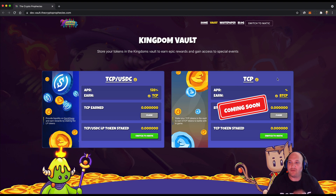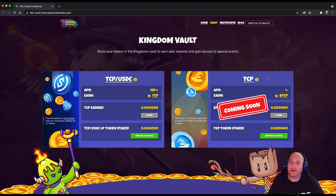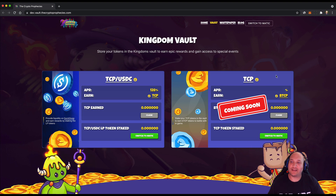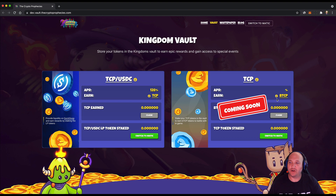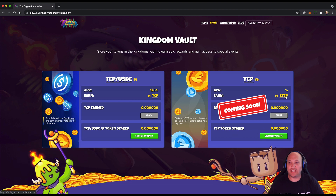With the TCP-only vault, you'll be able to come along with TCP tokens on the Polygon network, connect your wallet, and deposit your TCP tokens. In return you'll be able to earn BTCP tokens, which only have usage in the game.